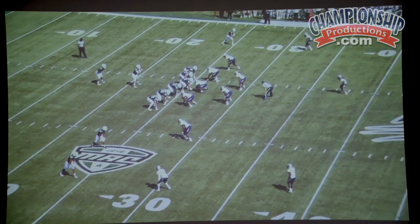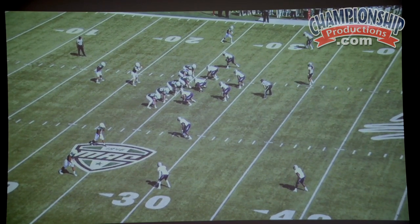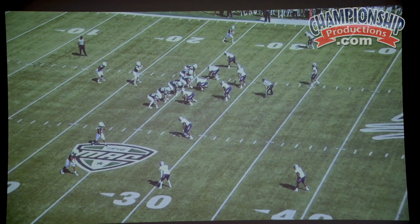Here's another picture. We believe one of the advantages of being in a 3-4 defense is having the built-in overhangs to defend the option football game. You can see right here our field outside linebacker in a great leverage position, and our boundary outside linebacker in a great leverage position.